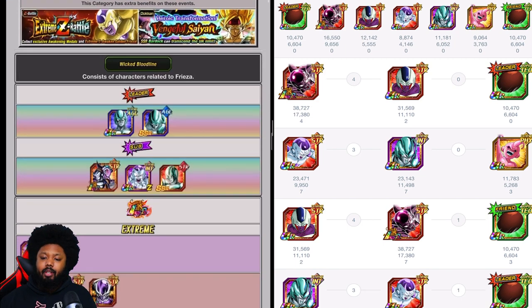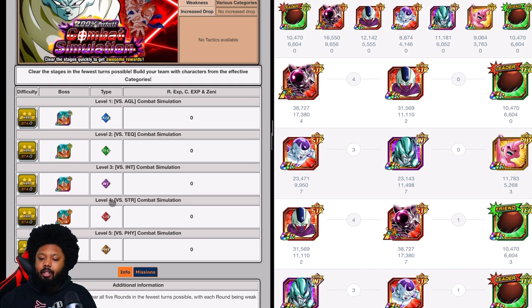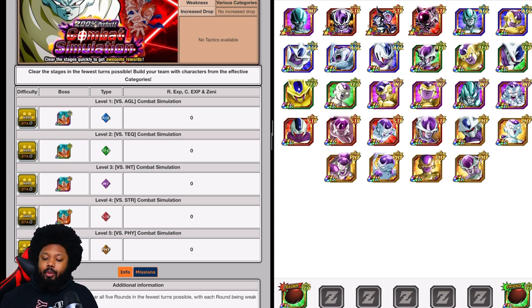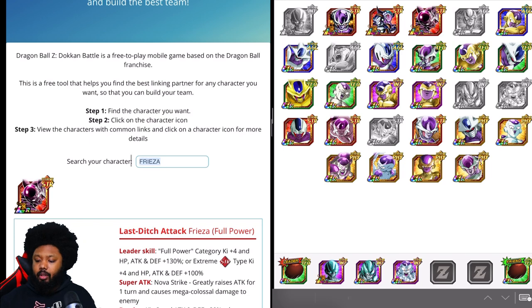Not many options for Wicked Bloodline, so it's a short video. The STR stage probably isn't possible — there aren't really any AGL units hitting very hard. There's an AGL metal Cooler but he can't attack first so that's not going to be very doable. INT might be a possibility though, because the free-to-play INT Cooler attacks multiple times. As long as you give him his 18k super, which is very simple, you could get it done. Let's check his best link partner on the Dokkan website.